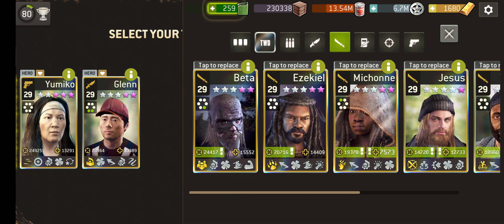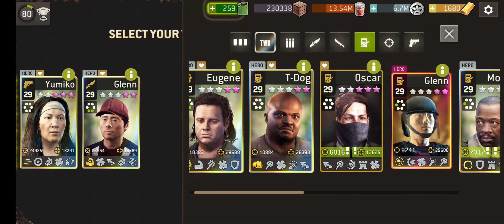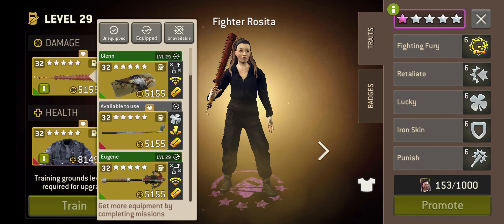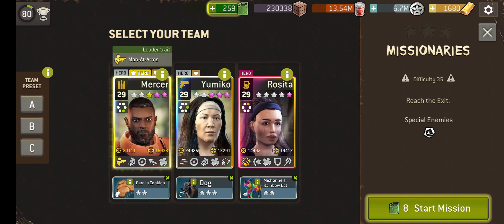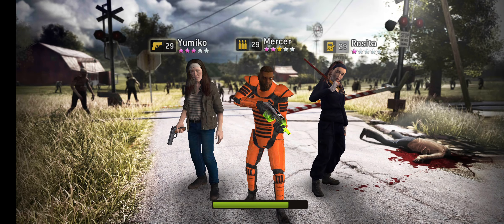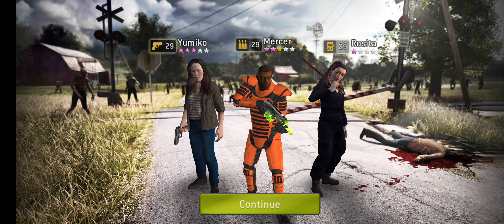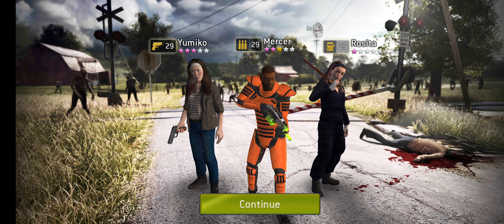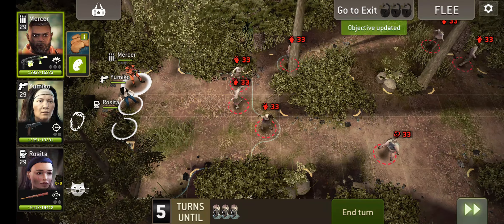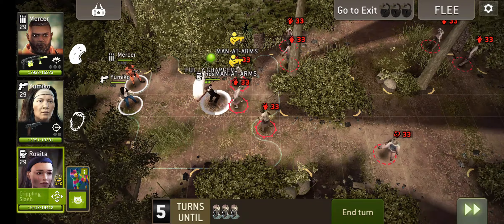I'm going to mix it up a bit. Let's have Rosie — let's give her the Makwawee as well, just because one of my daily challenges is to kill walkers with the bruiser. Ayo's joining us like she usually does. She's being weird, I don't know why.